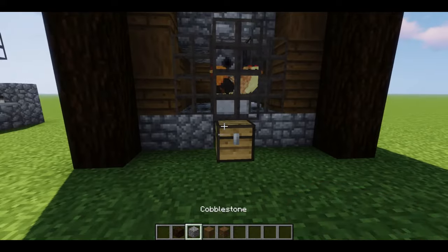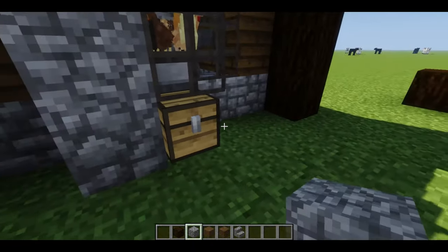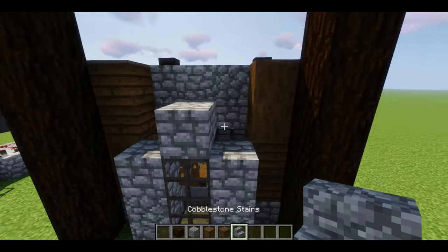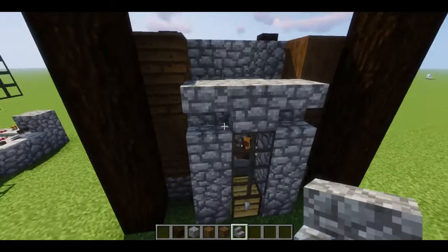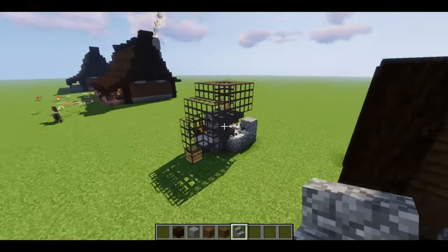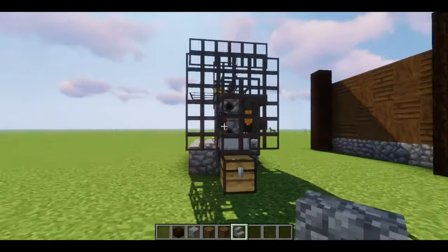Okay, now we are at the front. With the one I did in my survival world I covered this part up here with cobblestone, and I think I actually took stairs and went here and here to give it a nice little top. Oh, we just missed a chicken having a bath! Look — now we have nine cooked chicken; before that we had four. So it works really well.